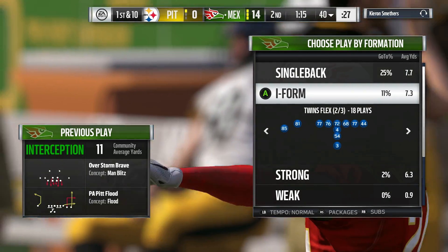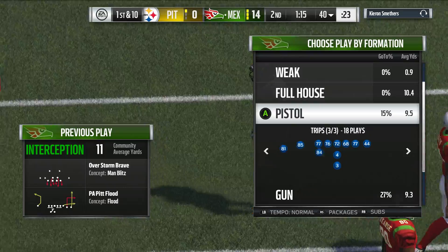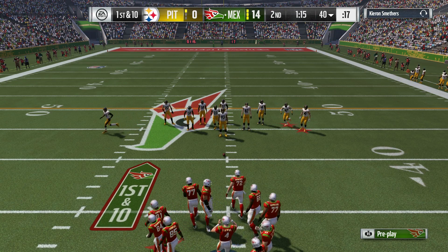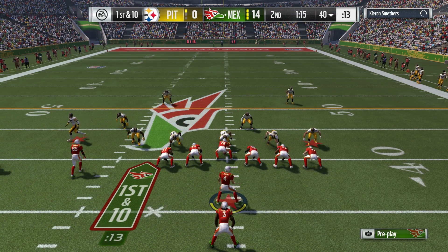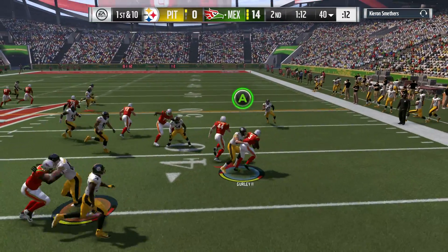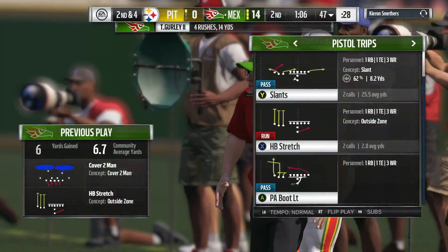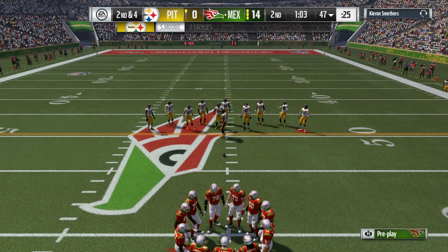Following that long touchdown pass and a one-play drive last time, the defense is ready — they don't want that to happen again. You would have thought they'd have been ready last time; the Cardinals' sin of defense is giving up the long pass. He gets this up past the 45 to the 47 — a six-yard gain on the ground, making it second and four.